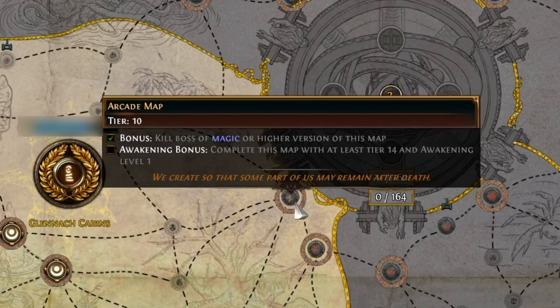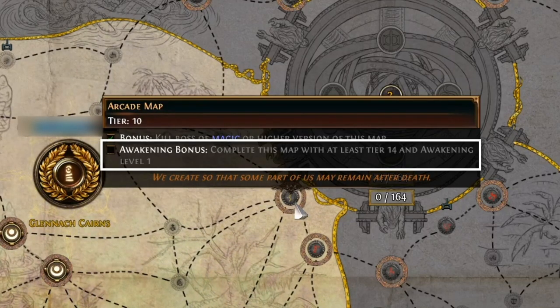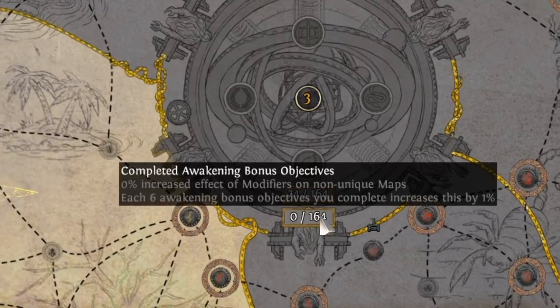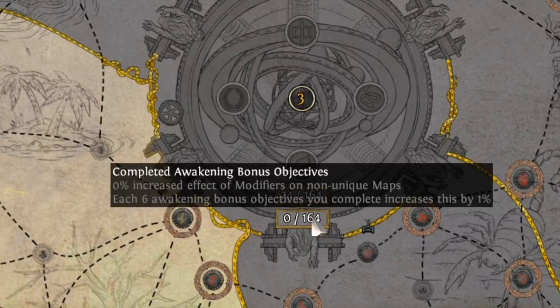Now let's glance at a random map. You can see the Arcade map here has an awakening bonus. By completing this map on at least tier 14 — which will require marbles to get that to drop — and awakening level one, this bonus will get checked off. Mousing over the completed awakening bonus objectives counter will show that it increases the effect of modifiers on non-unique maps. Again, more risk and reward.